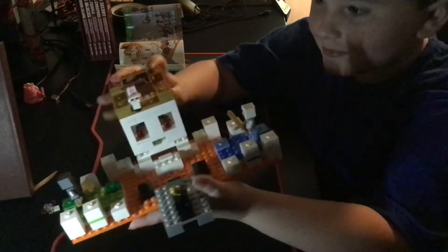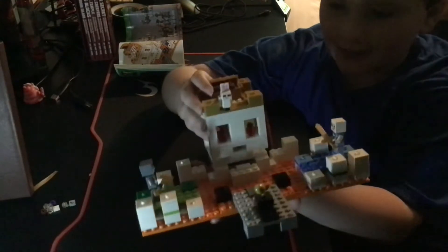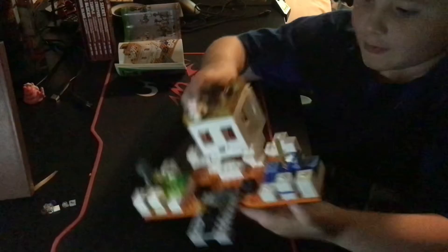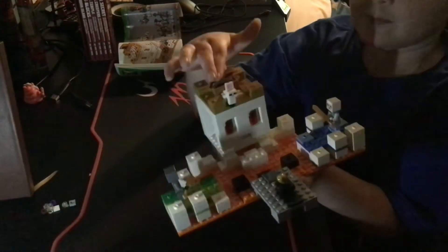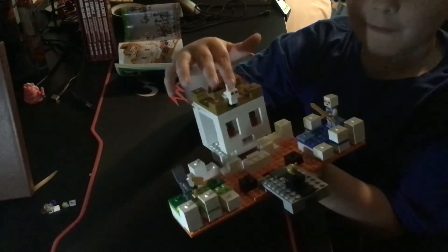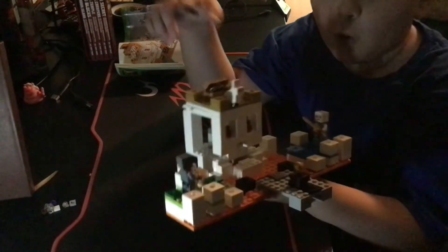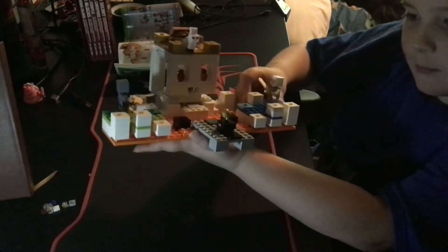This is the Lego Skeleton Arena in its final form. It comes with the skeleton head that shoots like that. It comes with two players and the killer rabbit, golden apple, and an obsidian blocker. I guess a water guy and a forest guy — that's what I'd assume. Green hand, blue hand.